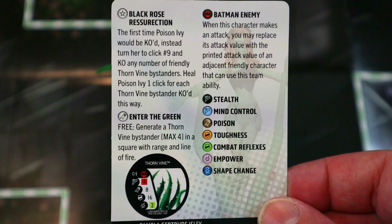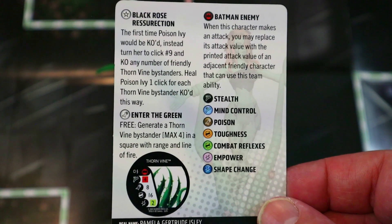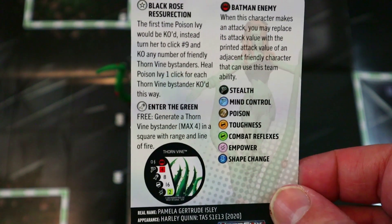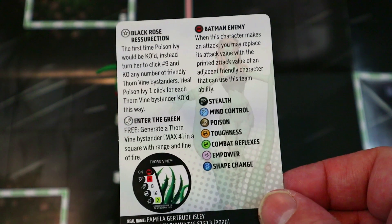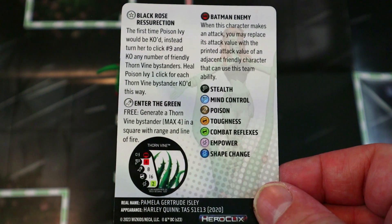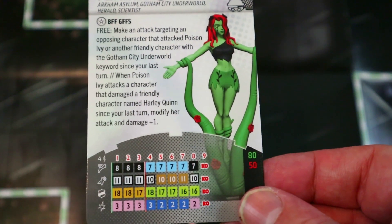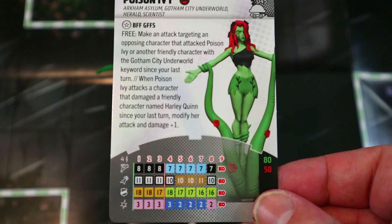When Poison Ivy attacks a character that damaged a friendly character named Harley Quinn since your last turn, modify her attack and damage plus one. She's 80 or 50 points. She also has a trait: the first time Poison Ivy would be KO'd, instead turn her to click nine and KO any number of friendly thorn vine bystanders — heal Poison Ivy one click for each thorn vine KO'd this way. So she gets a second life, and sacrificing your vines heals her up so she won't instantly be killed again.